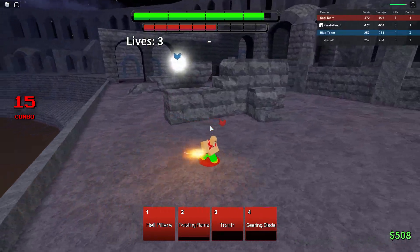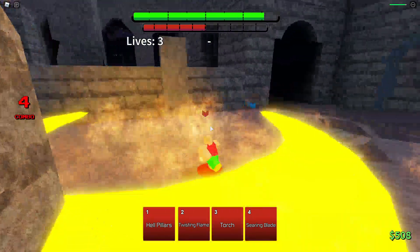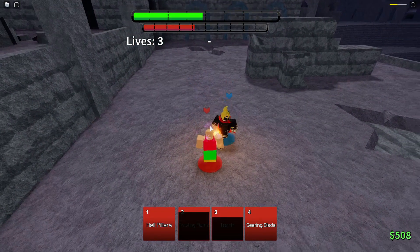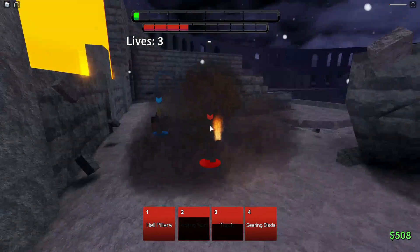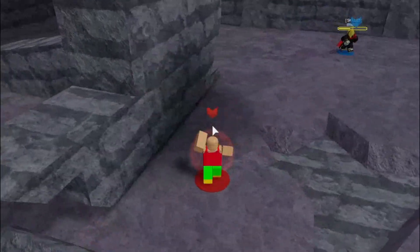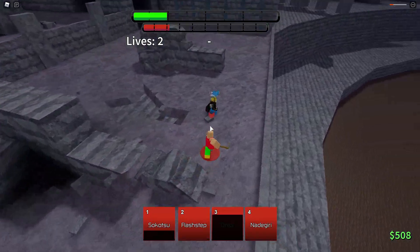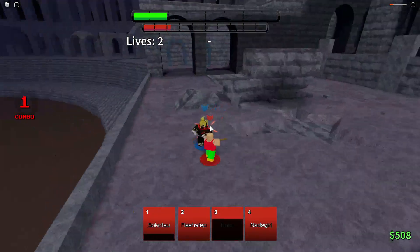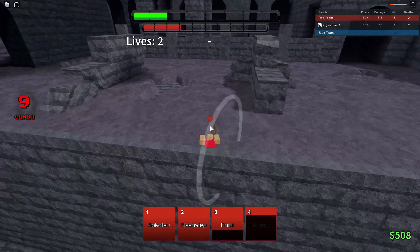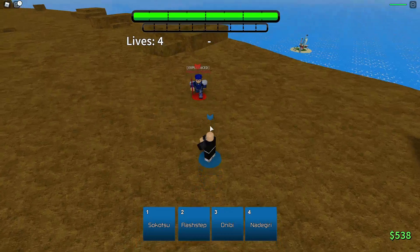I actually just messed up that guy so bad. He blocked the first time so he wasn't gonna block the second time. Oh, he iframed it. I don't know what I'm doing. Oh we're still alive — okay no we're not. He's literally blocking. There's no way these guys can come back, no shot. He logged. Go crazy. All right, we're up against Lancer — okay, this is actually a good test.